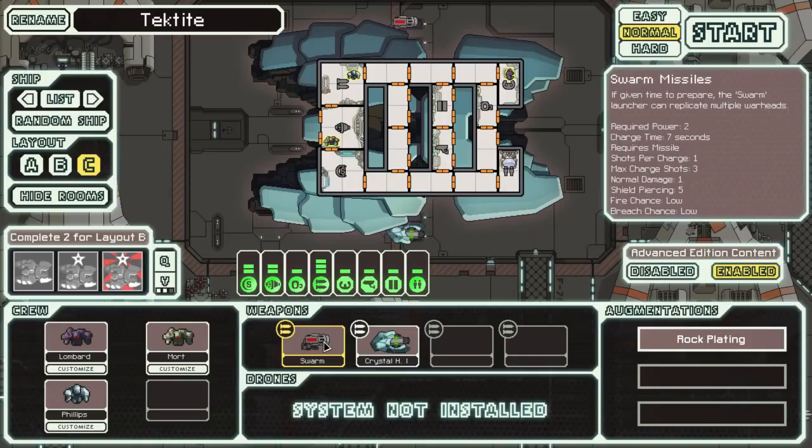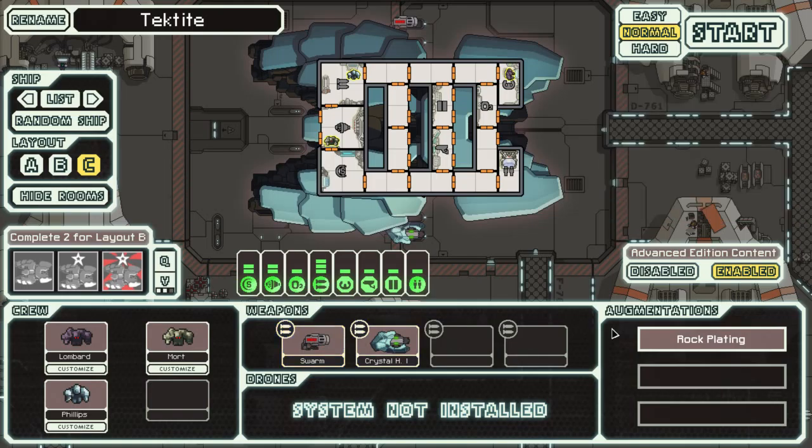Yeah, I like this setup. We have power to fire both weapons — require power 1 and power 2. Charge time is 7, so we've got extra missiles firing. If we can get the add-on that means you don't use missiles, you can actually earn missiles with the rate this thing fires off. So I'm overall pretty happy with this setup. Let's send the Tektite, the Type-C crystal ship, on her way.